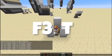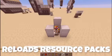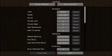F3 and T — if you do it right, F3 and T reloads your resource packs. And if you go to options and then controls, you have your normal movement stuff.